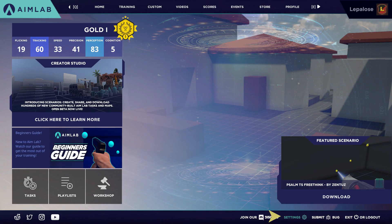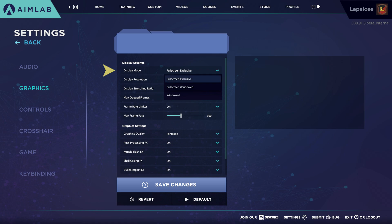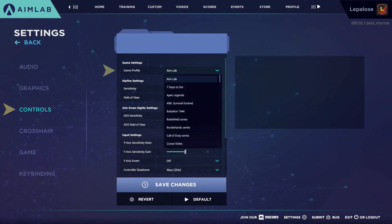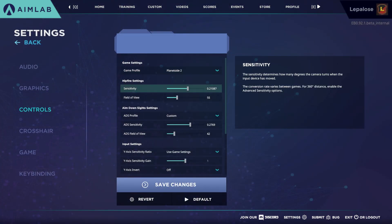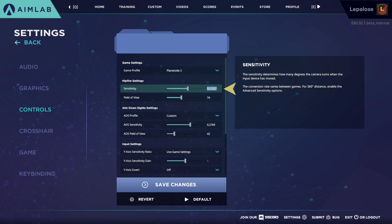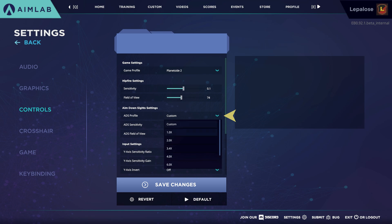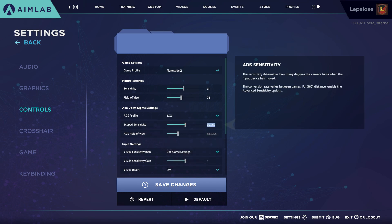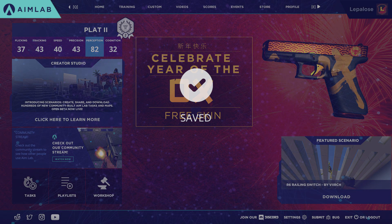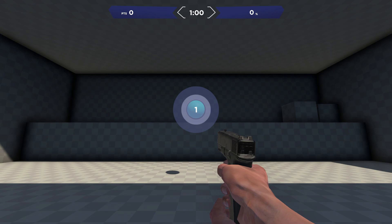Getting into AIM Lab now, I recommend checking your graphic settings to ensure that you are playing in full-screen exclusive mode. Depending on your system, you should change other graphic settings to ensure that you are getting a good and consistent FPS. In the control settings, select Planetside 2 as your game profile. Under the hip settings, make sure to set your FOV to be the same as you had in Planetside 2, and set the hip fire sensitivity to be the same as your Planetside 2 mouse sensitivity. For the aim down sight settings, I recommend switching to the 1xADS profile and set your scoped sensitivity to be the same as your Planetside 2 aimed mouse sensitivity. Make sure to save the changes. With these settings now in place, your mouse movements in AIM Lab should now be the same as in Planetside 2.